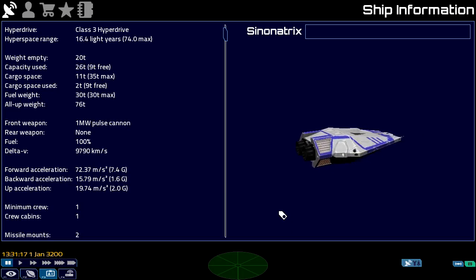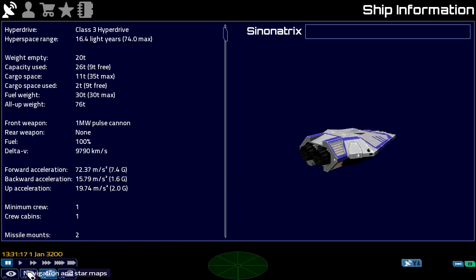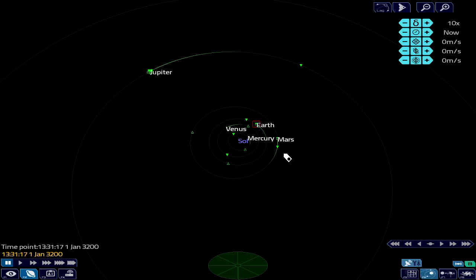We're starting again at Los Angeles spaceport with a nice Sinanatrix ship. I'm just going to show you the system map here — F2 is the hotkey. We're going to see that an Earth-Mars courier run will be preferable, say, to an Earth-Jupiter courier run. As you may guess, distance is time and time means money.